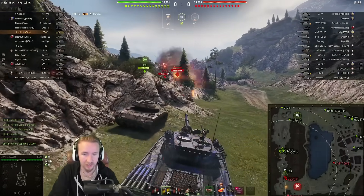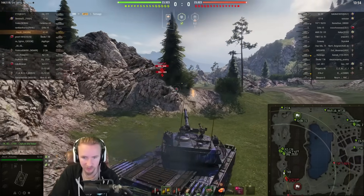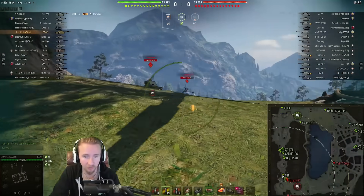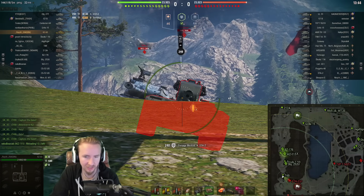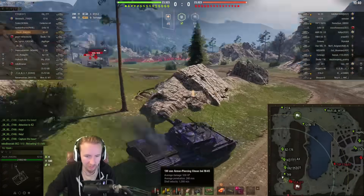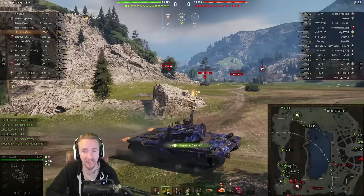The BZ-68 is one of the best performing Tier 9 heavy tanks in the game. It's got great frontal turret armor of 280mm, which not many tanks — even loading gold — can challenge. It also has a nice, meaty gun: a 130mm caliber with 530 alpha damage on its rounds and 315mm HEAT penetration.